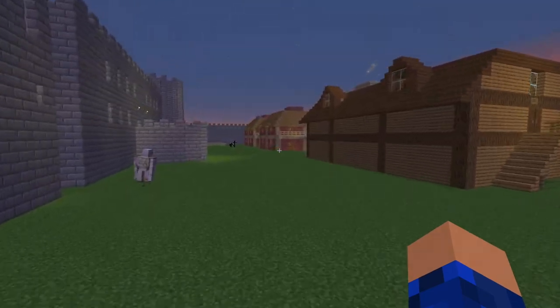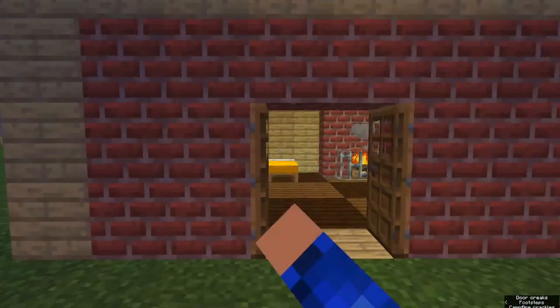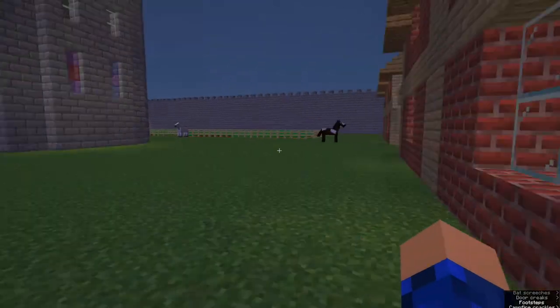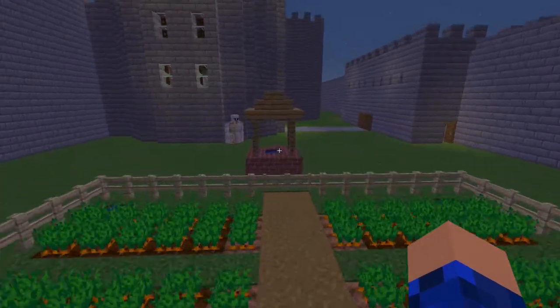In this back right corner we have some guest apartments for visitors who don't necessarily rank one of the guest suites in the castle itself, but for whom we'd like to give a nice place to stay — it's kind of like a little hostel. And in the back here there's a vegetable garden and a little well.